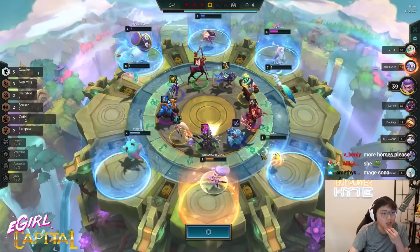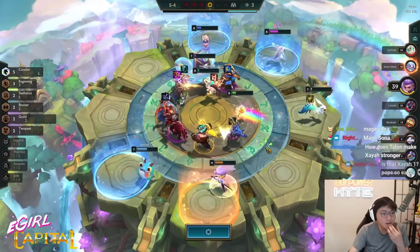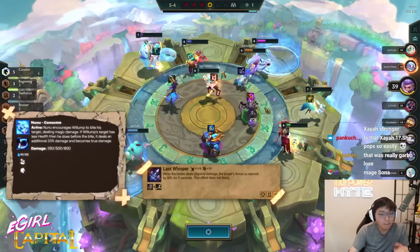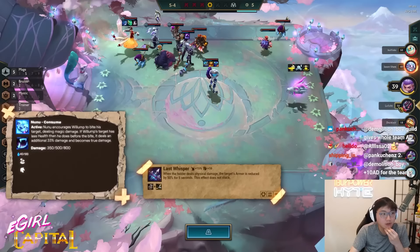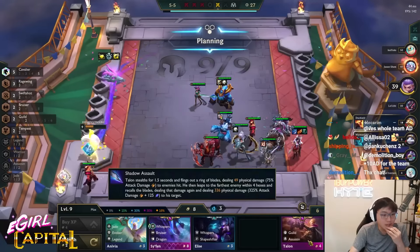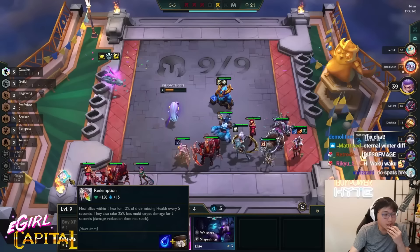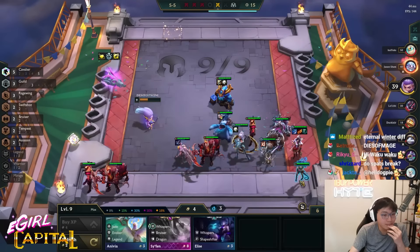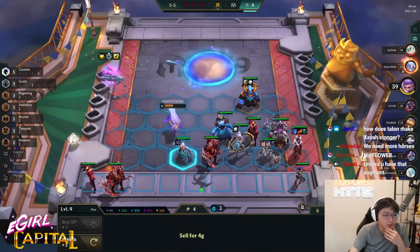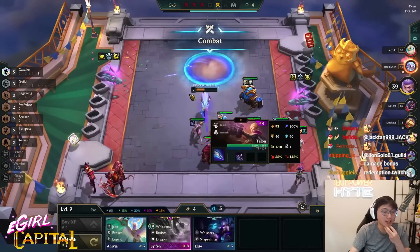I still lost. Just grab a tank item or a support item. Lost Whisperer is good here, Zeke's is good, Warmog's is actually crazy good here. Wait, I can't believe I lost. What the hell? Who did I lose to? This mage Sona 2 just wiped my entire board. Five Cavaliers got wrecked by this? Here's the Talon. We don't need two Redemptions. I've lost the last three fights, so I'll just save up money and go for two stars. I'm down to leave Talon in the middle — we want Talon to touch as many people with his ult as possible.